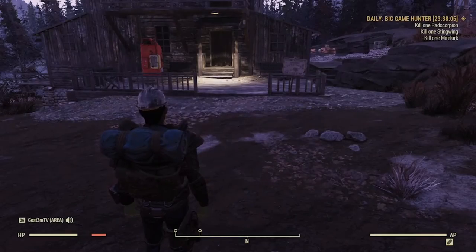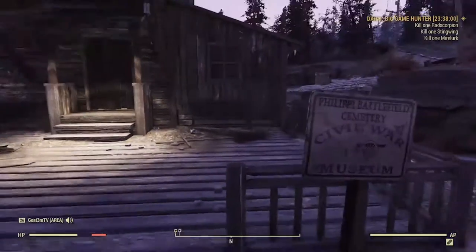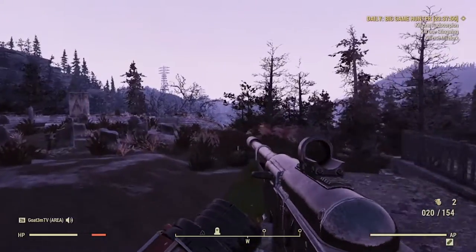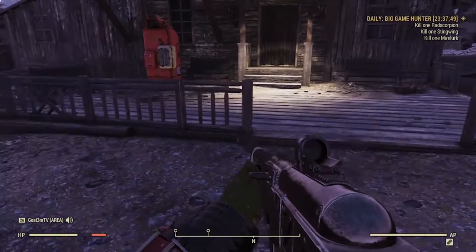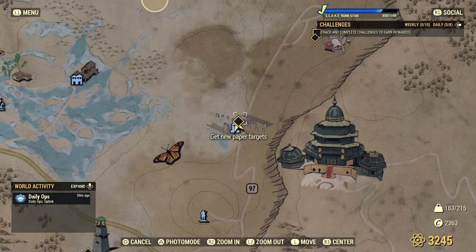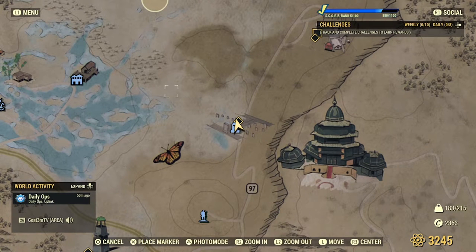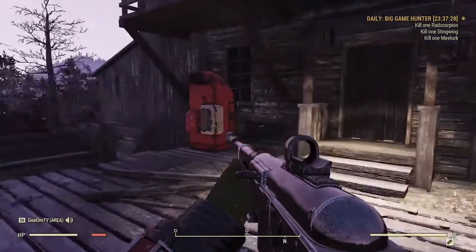Hello, welcome back to Fallout 76. Gotem here. We are coming in here with paper targets. We have a couple things going on right now. We're helping out the Grafton Mare, we have this big game hunter daily that we're working on. Let me pull up the map real quick. This is technically another daily. And then up here at the fort, there's another part of a daily - we need to talk to the curator. So we have quite a bit going on right now.